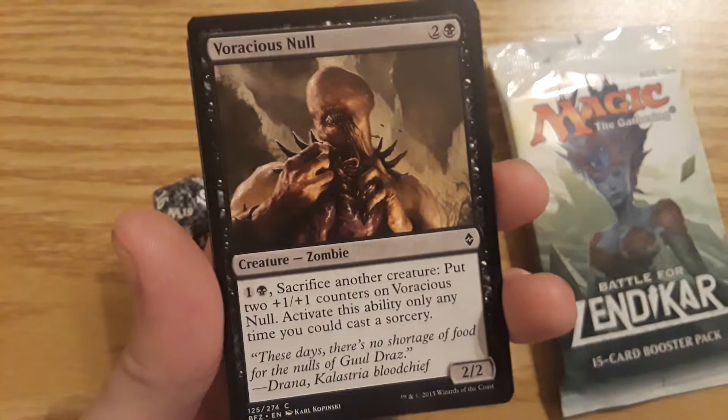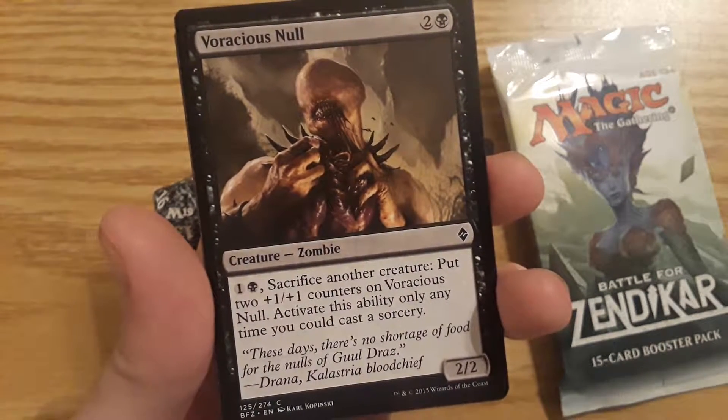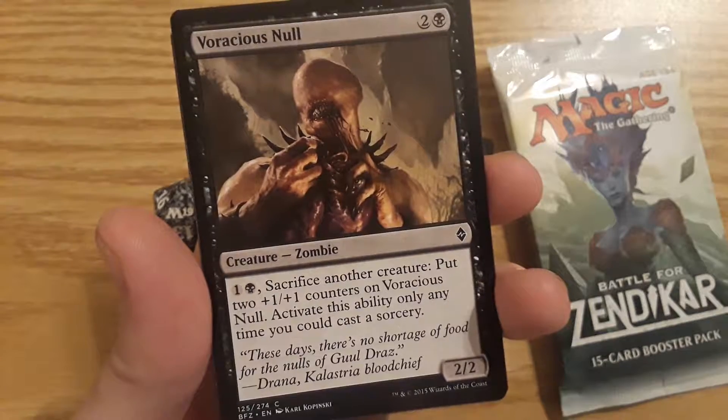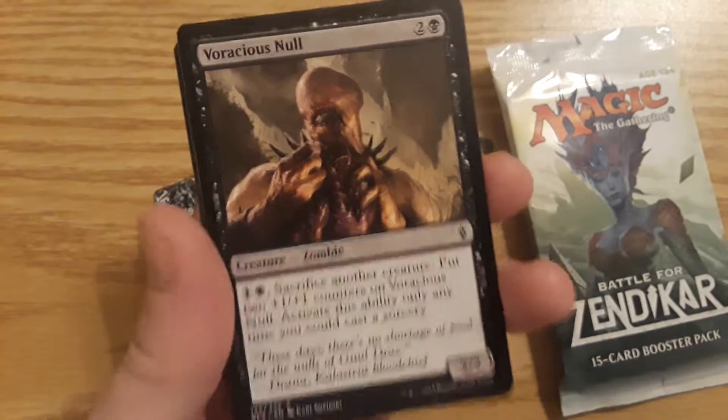Voracious Null — it is a zombie, 2-2, costs one and a Swamp. Sacrifice another creature and put two plus one plus one counters on it. Activate this ability anytime you could cast a sorcery.